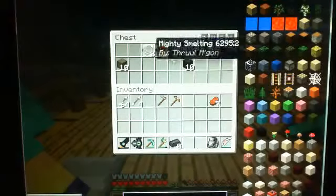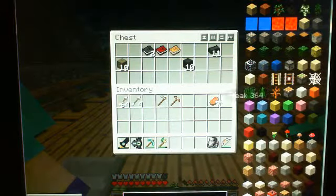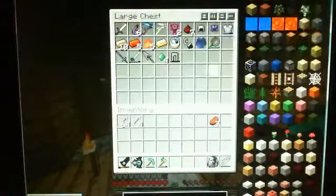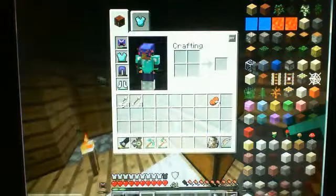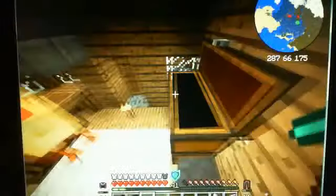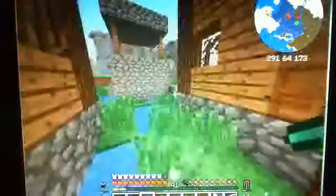I did clear out everything in here apart from these books, because I do need these books still. I probably should move out eventually. Let's see if there's anything worthy of taking. I know I need to get an enchantment table, because I can repair everything I have and I need to enchant all my swords.